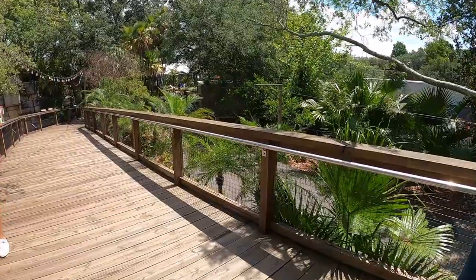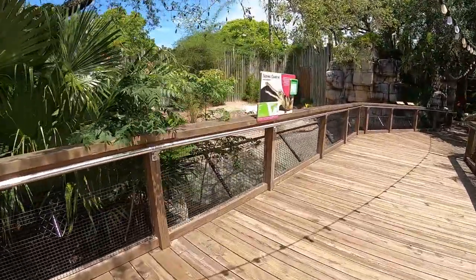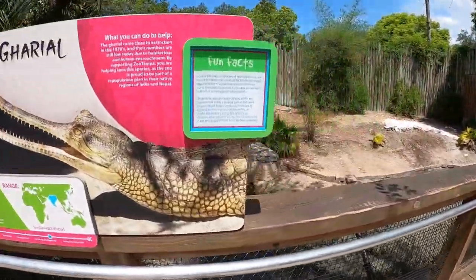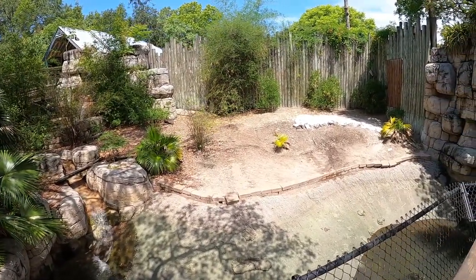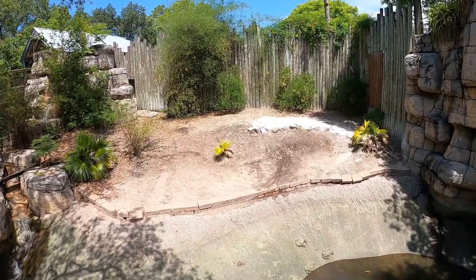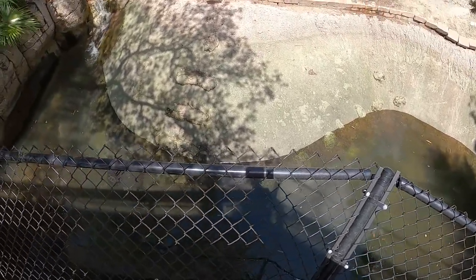Looking at it from an animal care perspective, the habitats are very well designed for the animals they're housing. We're going to take a look at the Indian gharial, who is down in the water, so I'll pan through the habitat to show you what it looks like. The backing is all made of little logs that stand up and vary in different heights — definitely a type of fence I've recreated in Planet Zoo before. You can see some little turtle friends down there and the gharial is somewhere in the water.